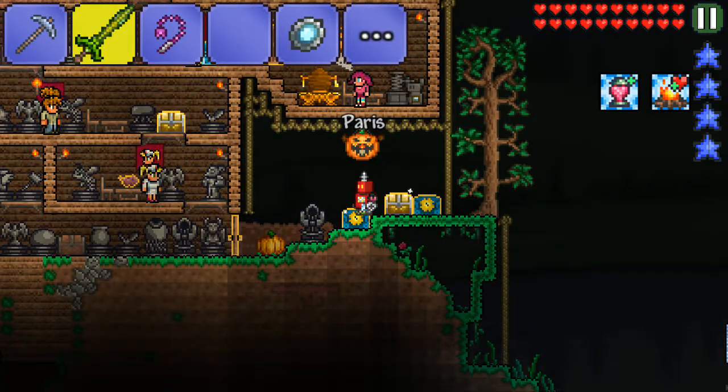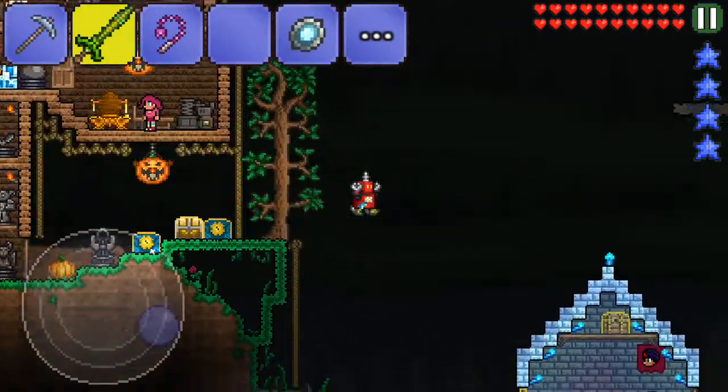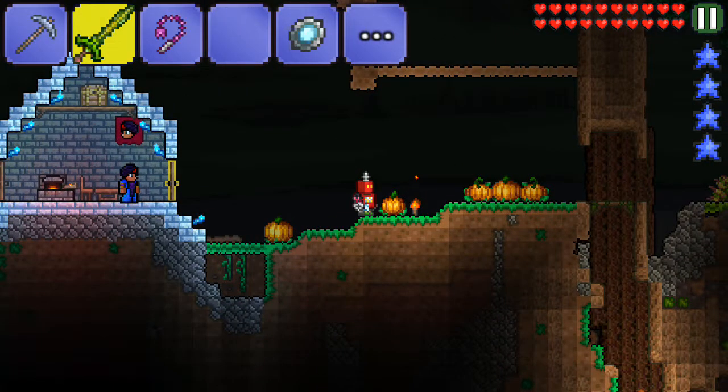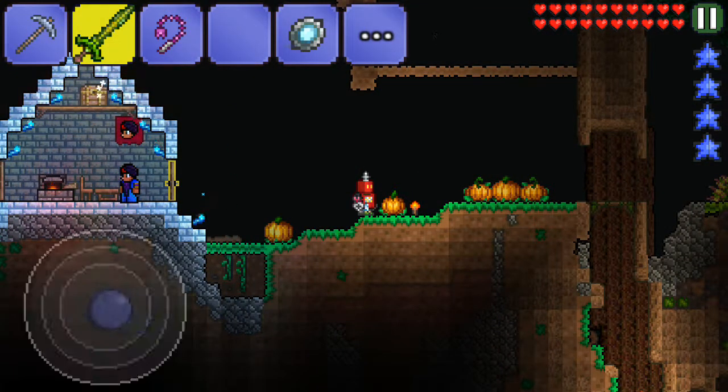You have to fight a bee boss, and then when you beat the Queen Bee, you unlock him — you get him. Then you build just like a house. I built mine in the jungle so I would get him.